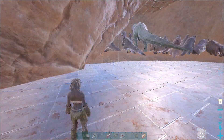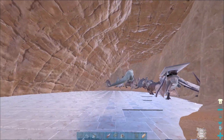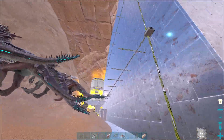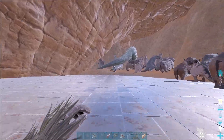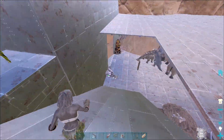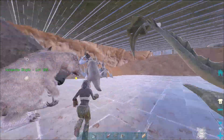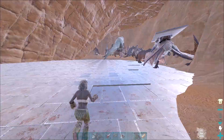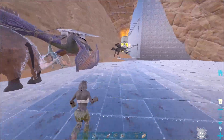Dino storage is complete, well the second floor is anyway. I don't know if I'm going to put a third floor in - maybe I'll put a third floor here for flyers and then this area can be for the big dinos like gigas and UDs. Down here we've got this area as well which can be for farming dinos or whatever we need. I'm going to organize all these dinos and then I'm going to pass out.